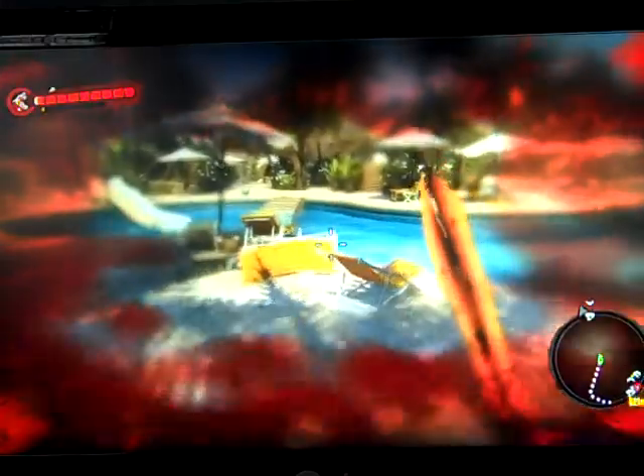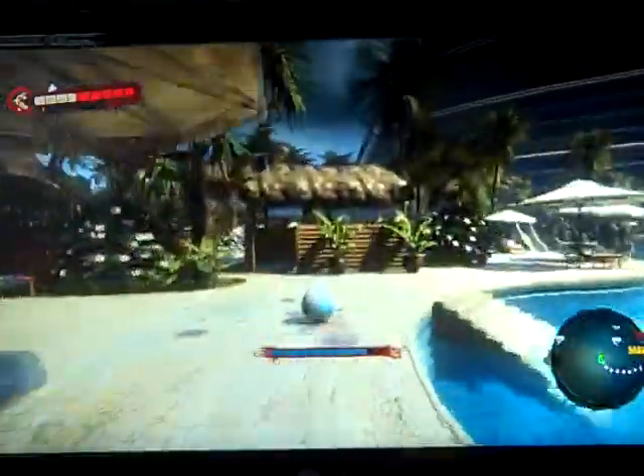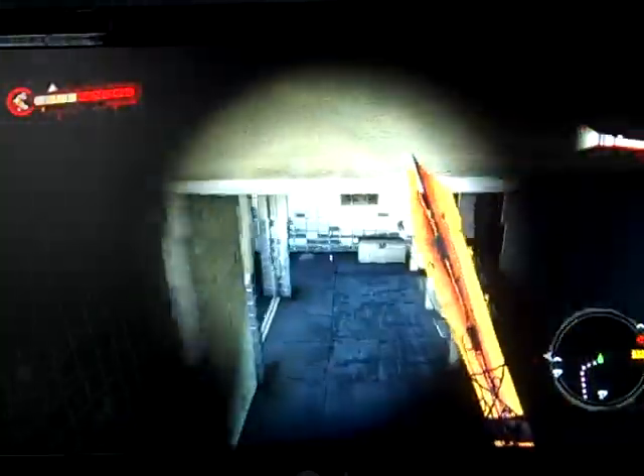I'm almost dead and have no more health items. I've died quite a few times. You will regen some health — I just went back up to almost four blocks. There are energy drinks and stuff everywhere, and you've got your flashlight on the D-pad.